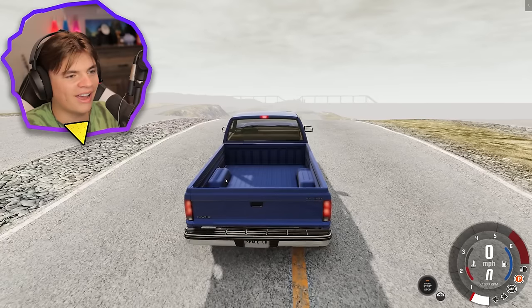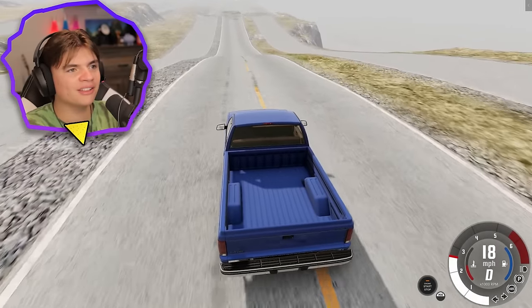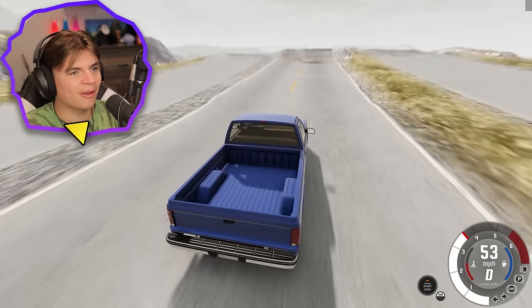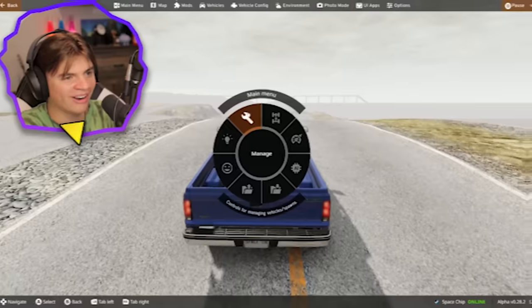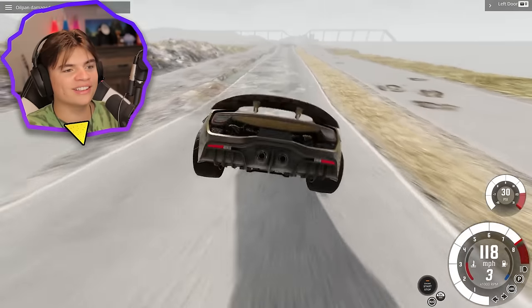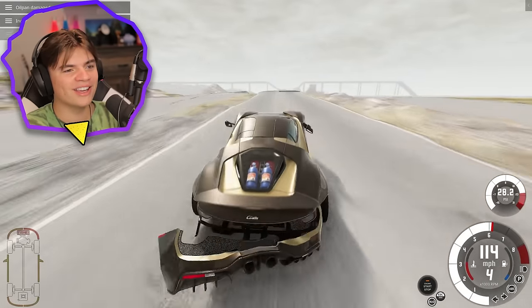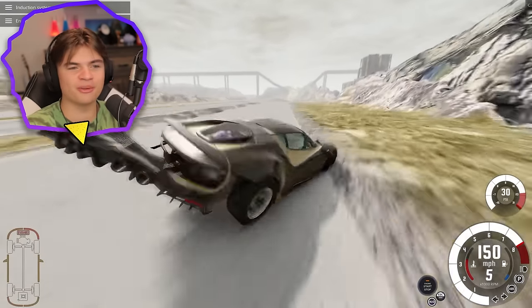Now we're doing the same ramps in Jupiter gravity. Can we even make it up the little hill? We're going faster but it crushes down faster too. I don't think we'll make it — not even close with the regular car. We need a faster car. With the NOS car in Jupiter gravity — yes, we totally got it! Second jump, amazing. Third jump — amazing! With this car you can do jumps in Jupiter gravity.